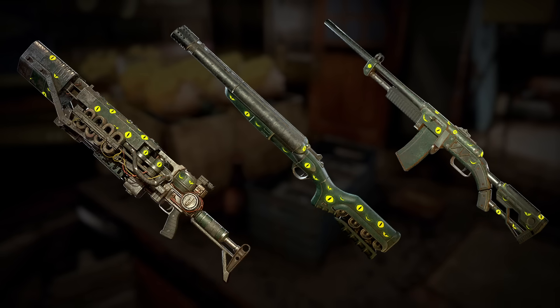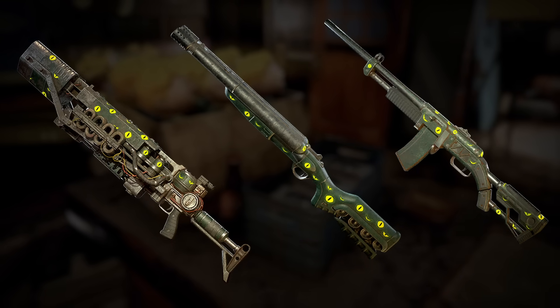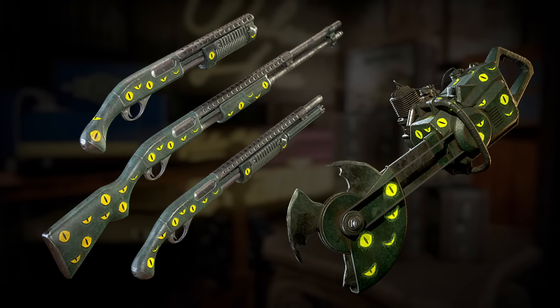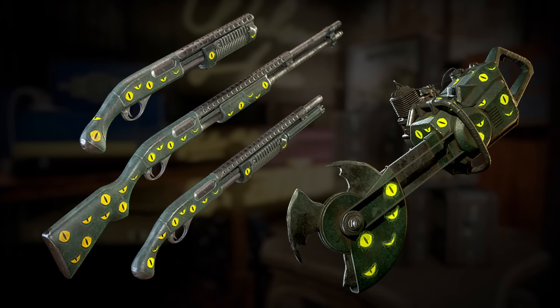There's also another paint set for a variety of weapon models called the Peeper's Paint. This can be applied to the Gauss Rifle, Double Barreled Shotgun, Combat Rifle, Pump Action Shotgun, and Auto Axe.